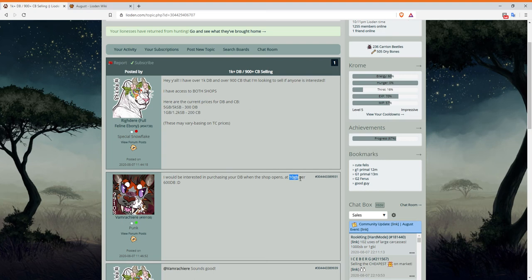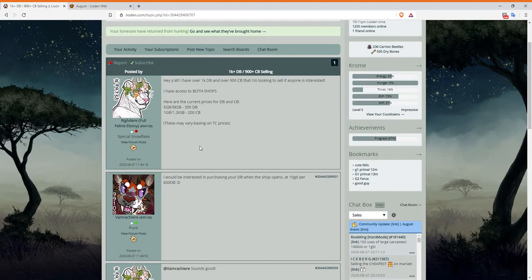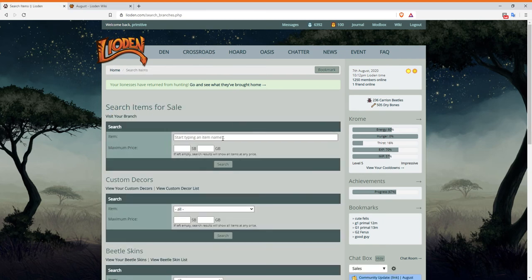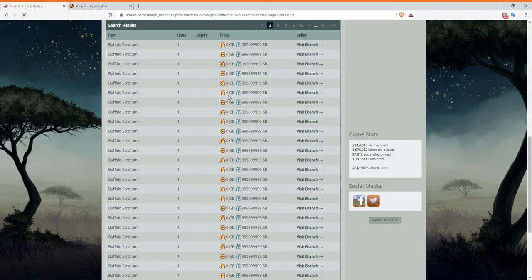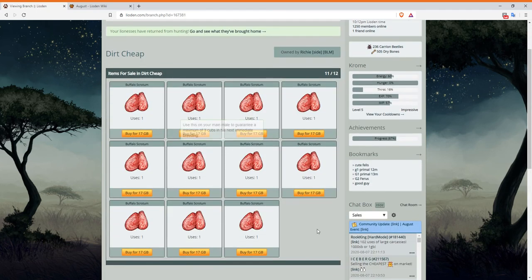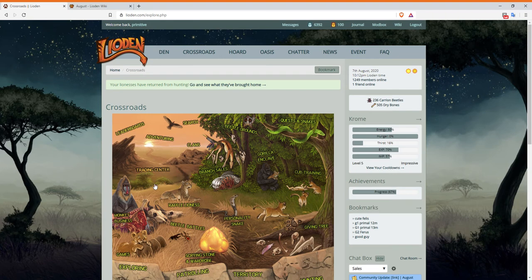So this person will probably spend 10 golden beetles to get 600 dry bones, then go to the peddler shop and buy a buffalo scrotum for those 600 dry bones. But that buffalo scrotum is worth a lot more than 10 golden beetles. When you search buffalo scrotum in trades, ignoring the 999 listings, the cheapest one is 17 golden beetles — so they're losing 7 golden beetles when they could just sell it themselves for a golden beetle cheaper to move it faster.